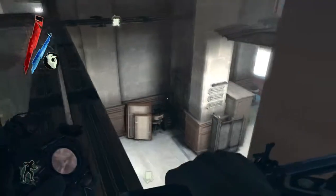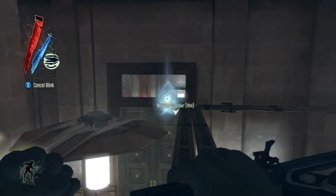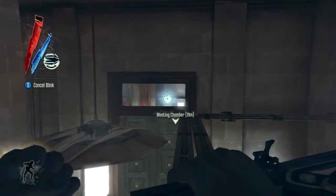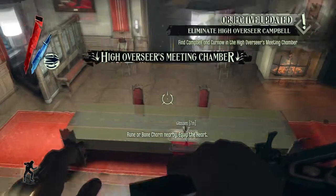There are two runes inside this building: one of them is in his room and one of them is in a room under the building. I'll show you where that is later and how to get into it. And I faff around trying to get there.